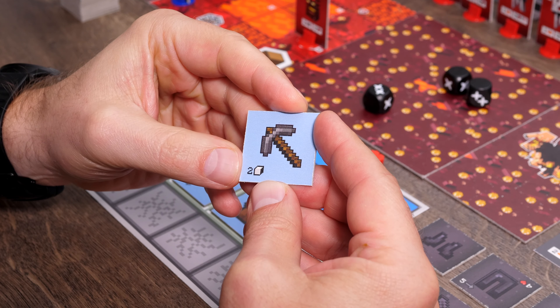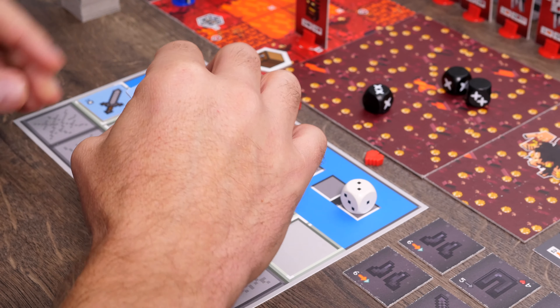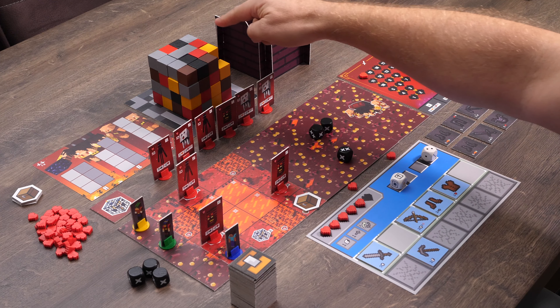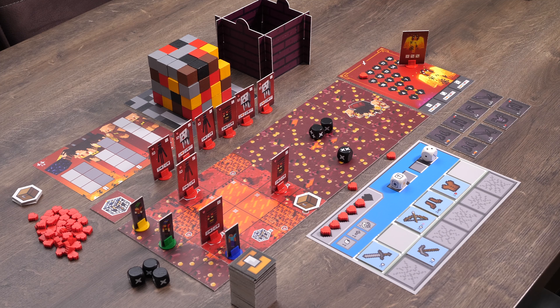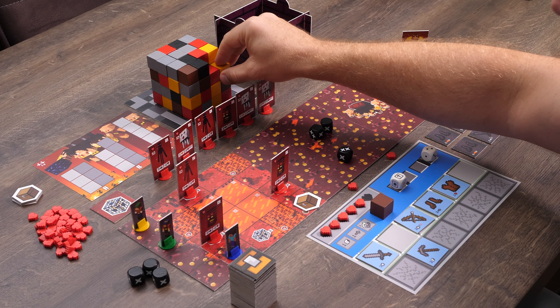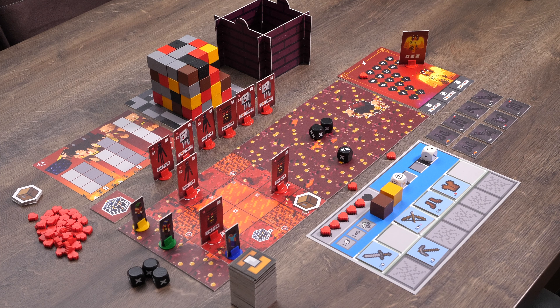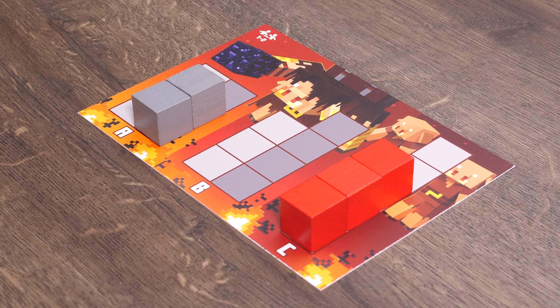Pickaxe: you can mine blocks from the resource cube using a pickaxe. The number on the card indicates how many blocks you're allowed to take. You can only mine blocks with three unobstructed sides — from above plus two others — but you are allowed to dig directly downwards provided the blocks are available. Take as many blocks as you're able and wish to mine. You must then decide what you want to do with them immediately, as it's not possible to store blocks in this game.